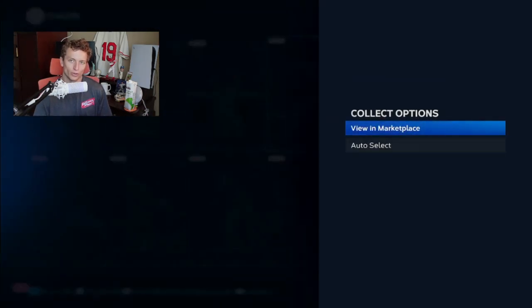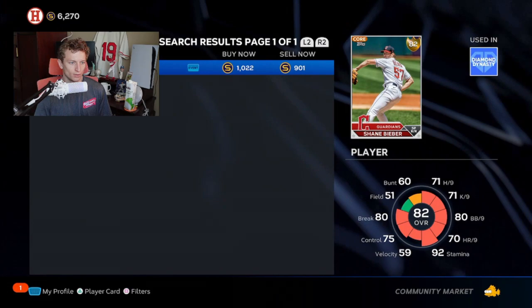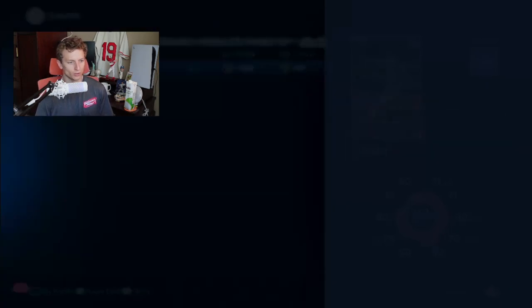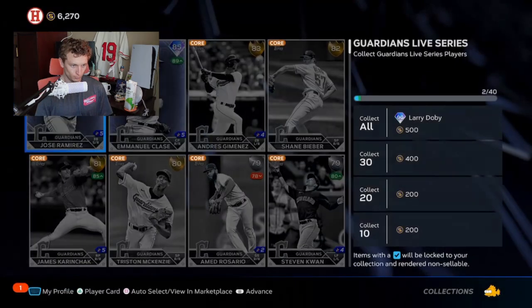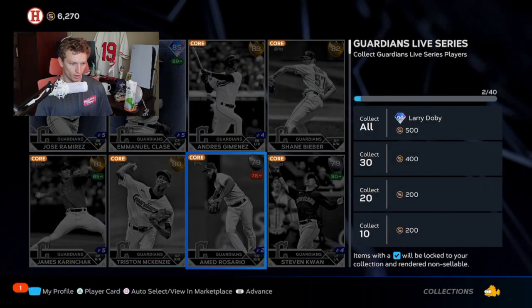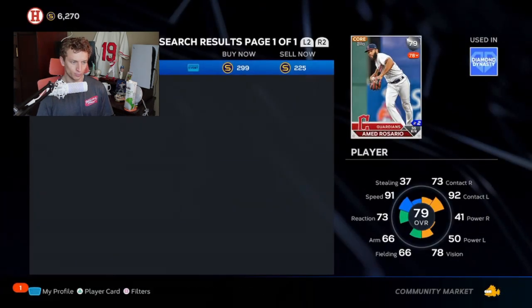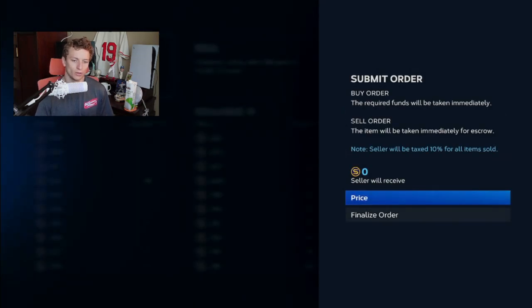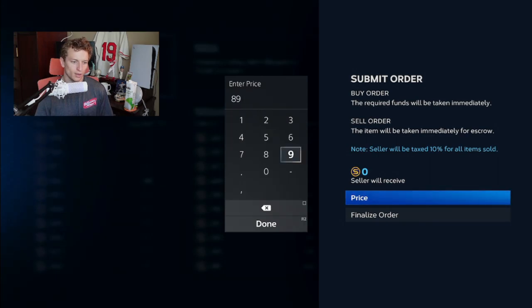Sometimes you'll have to play around with it and see what the quick sell price is. Shane Bieber's buy now is 1022 stubs. I'm going to go to a lower card — this one is 2.99 stubs — so instead of buying it for 2.99, I'm going to create a buy order and see if I can get away with something like 89 stubs.